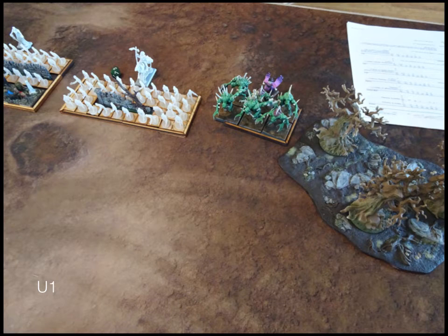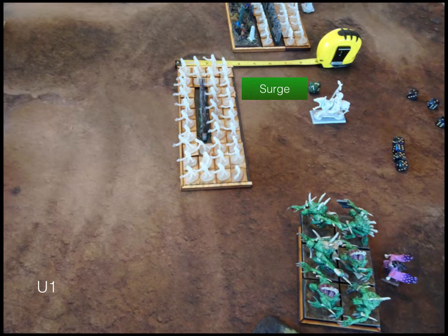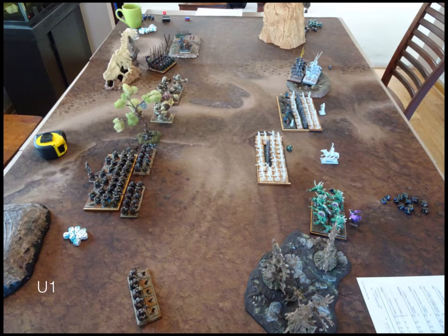We go into the undead turn, and the undead move up. A surge goes off and those guys move up some more. Morgoth tried to lightning bolt somebody but it just didn't do any damage against the guys you could actually see. So that's that.